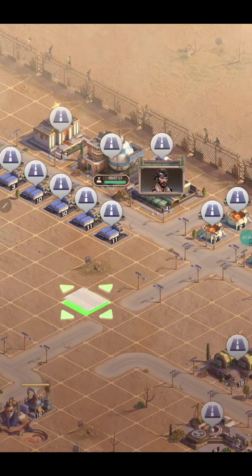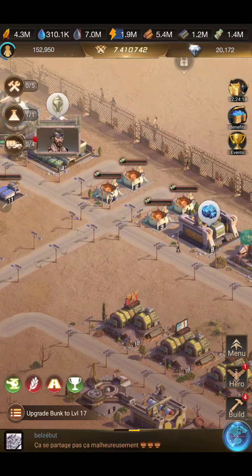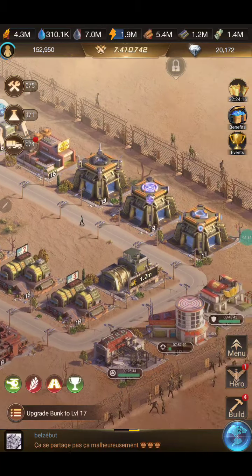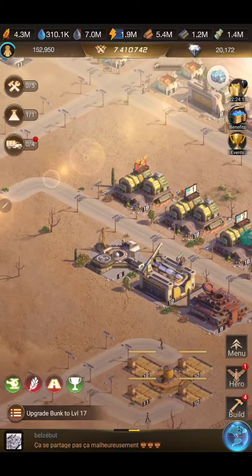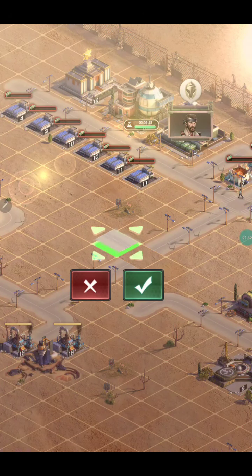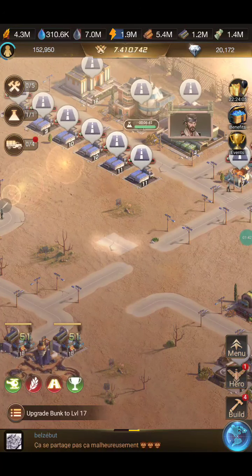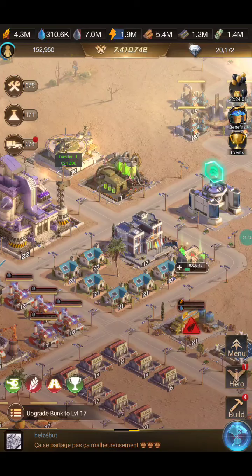Over here I've got a different set of buildings based on different categories — most of my military buildings and hero buildings over here, my missile factories. Again, once I'm done doing maintenance I simply remove that tile and they go back off the grid.